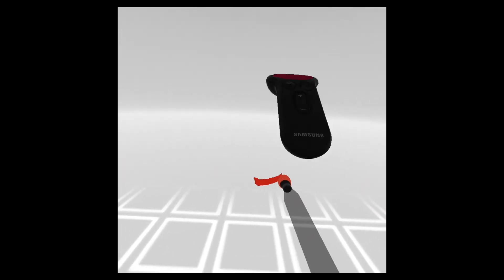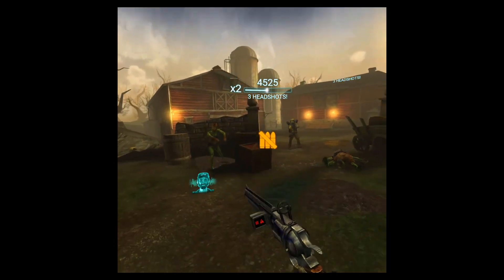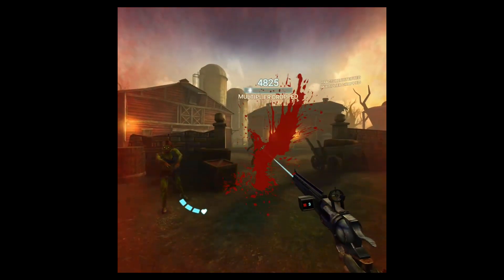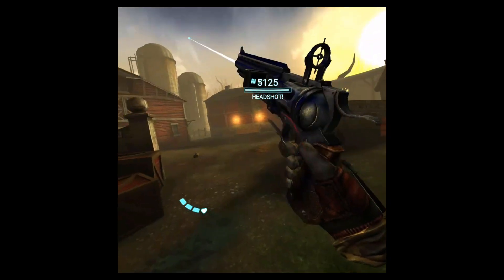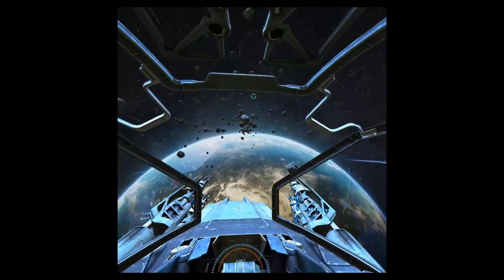The new Gear VR lets you point, shoot, tilt, drag and drop objects in virtual world which should provide a more immersive experience. It also can act as a full controller with a trigger button, rotational sensitivity and touchpad which can act as four different buttons as well.